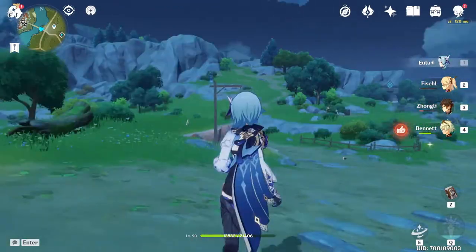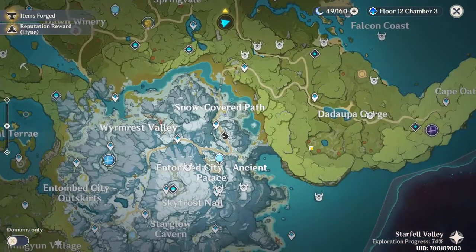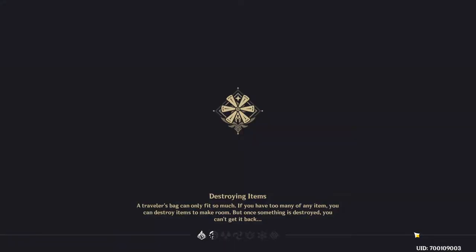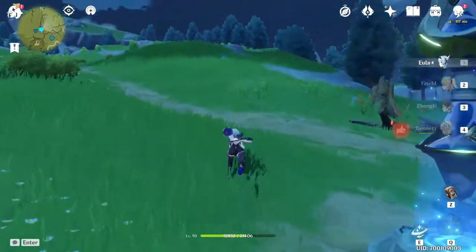I want to show you guys a little bit of damage — what Wolf's Gravestone can do compared to what Snow Tomb Star Silver used to do. Let's head over to the Thousand Winds Temple to show you against a Ruin Guard.